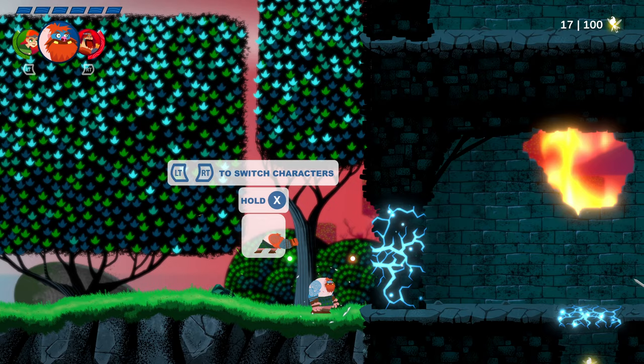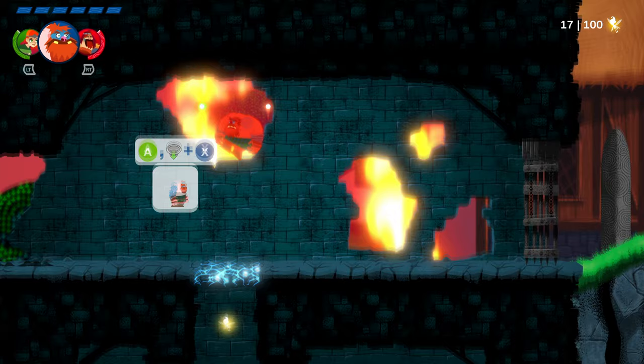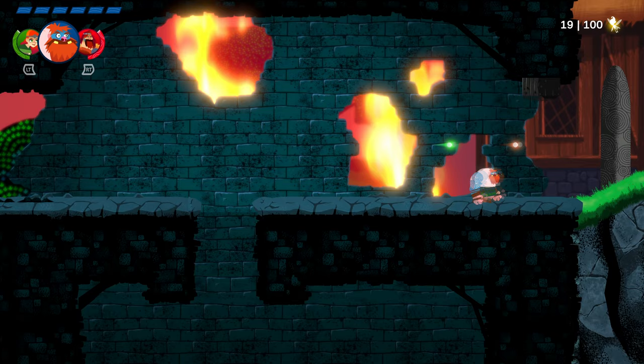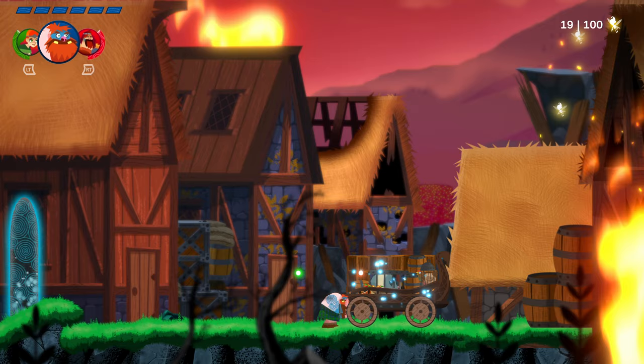That wants us to switch characters to this guy, and you need to smash through the wall. This guy is a bit of a brawler - very good at murdering people. We can do a little butt-stomp like Mario. Now we have to smash this thing. It's showing you what each character can do - this guy can push heavy objects, the other ones can't. Only this big boy can. They've all got their own things.